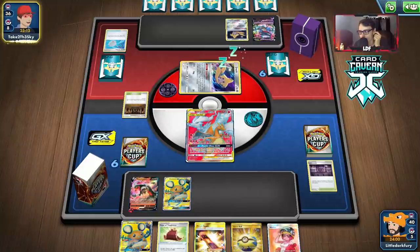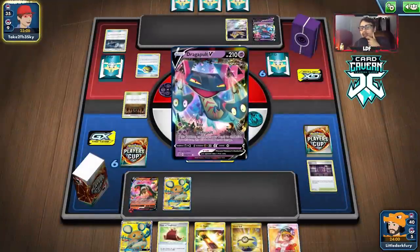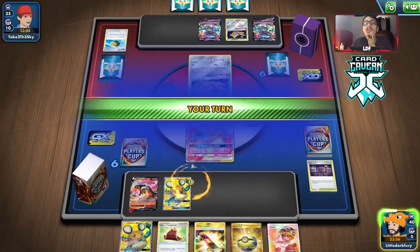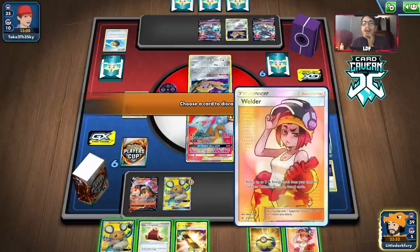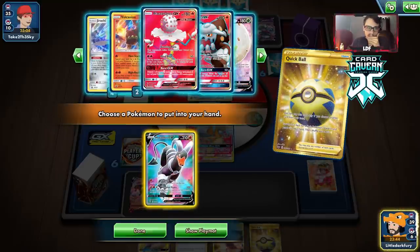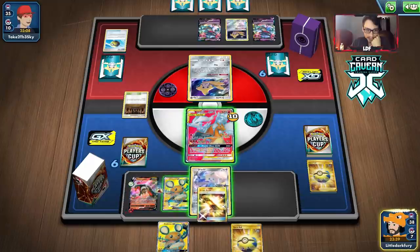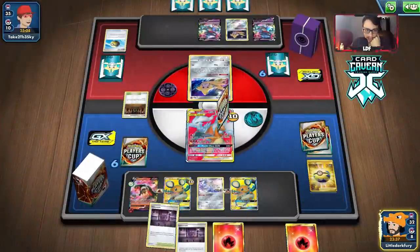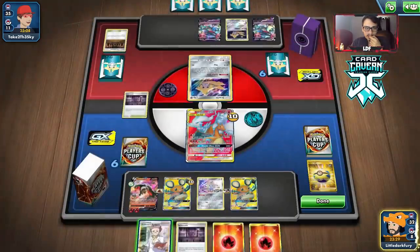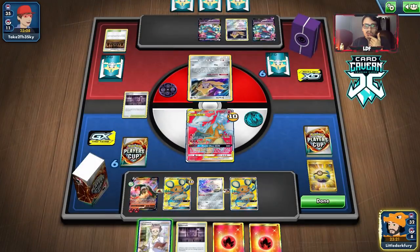There's nothing we can really do to damage Dragapult — we just have to accept our fate. Looks like we're having to go Dead Heat Change, unfortunately. We lose Jirachi. We didn't get a Switch or Welder, but we did get Counter Stadium which is pretty good. I need to get Reshizard out of the active — I don't want it to take too much damage from Dragapult since it'll just two-shot it. It's already got 10 damage on it so it's a very easy target. They can boss it up, knock it out, take three easy prizes.